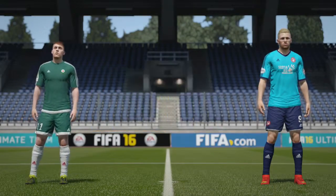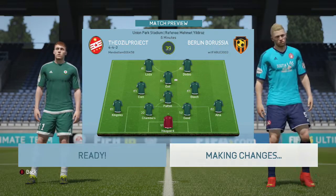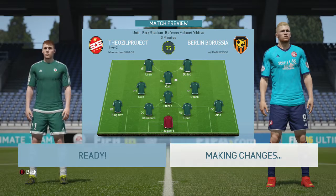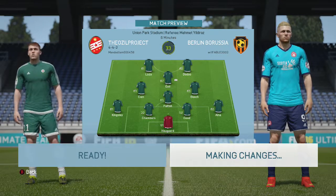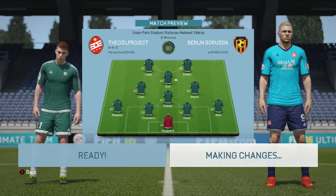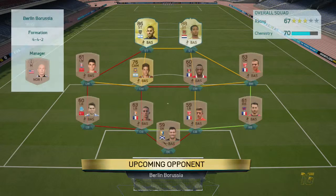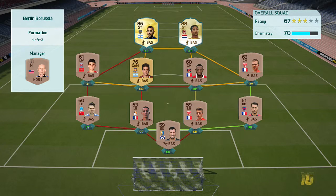Let's go ahead and play this home kit. Once he finishes making his changes we'll be able to see the squad he has. Hopefully he doesn't have an insane squad. Wow - he has on-loan Carlos Tevez and on-loan Patrick Clivert against a bronze goalkeeper. This should be fun.